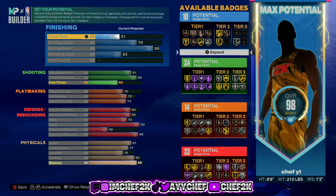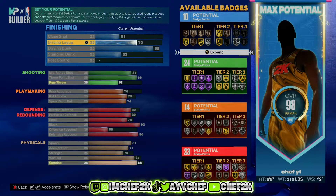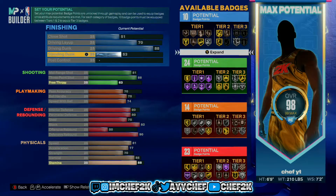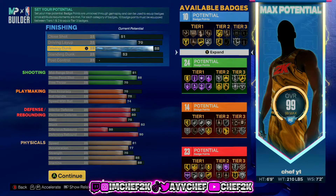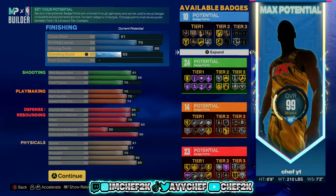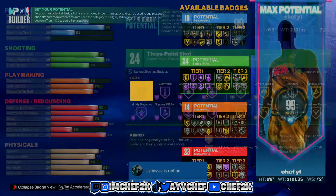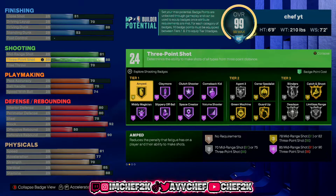So you get 10 finishing badges, 24 shooting, 14 playmaking, and 23 defense. You can also switch up the playmaking and finishing if you want — you could have more than the other. I just did this for a more balanced stretch build, more of like can kind of do everything instead of being op at one thing. So here obviously I went 88 driving dunk. You get all these badges right here — limitless takeoff, fearless finisher, giant slayer, pro touch gold, and you get slithery and posterizer silver, which is perfectly fine for a stretch. Three point shot I brought that up to an 88. You can see all the shooting badges right here — look at all those Hall of Fame badges and gold badges, limitless range silver. You're gonna be able to shoot just fine with the stretch.